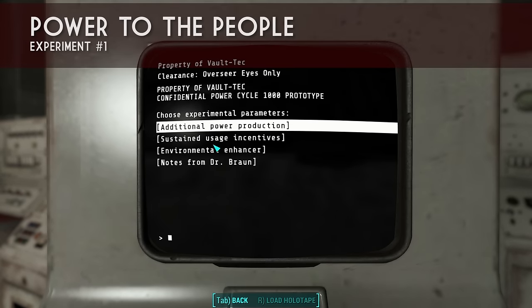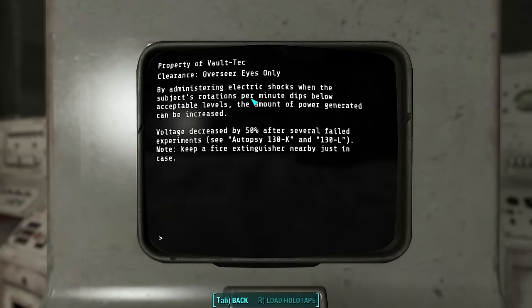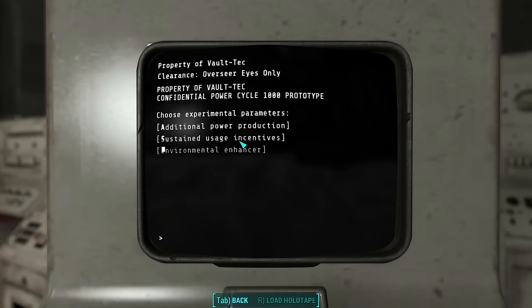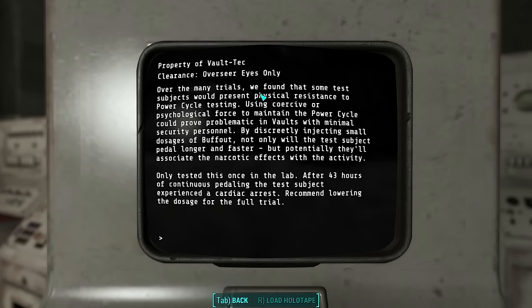Go to Power Cycle Experiment, and these are the three different experiments you can choose. The first is additional power production. You can read the R&D notes to learn exactly what it does — it administers electric shocks and it killed the last people. See autopsy 130K. So we don't want to do that — that's going to kill our settler. The next experiment is sustained usage incentive, which injects your settler with Buff Out. It says the last one who used this died of a heart attack, so we don't want to do that either.